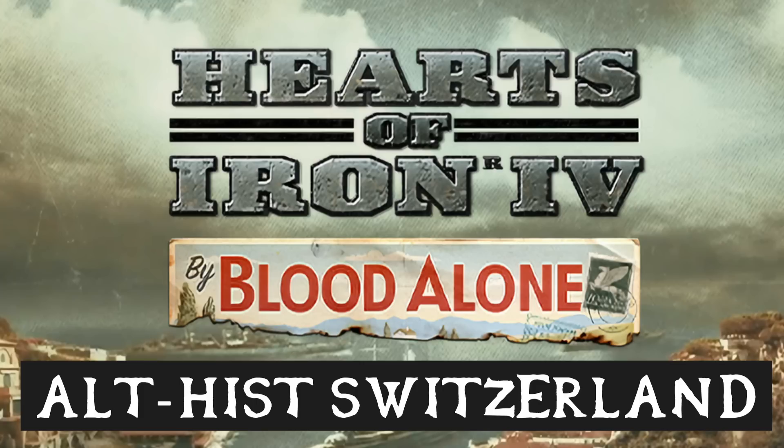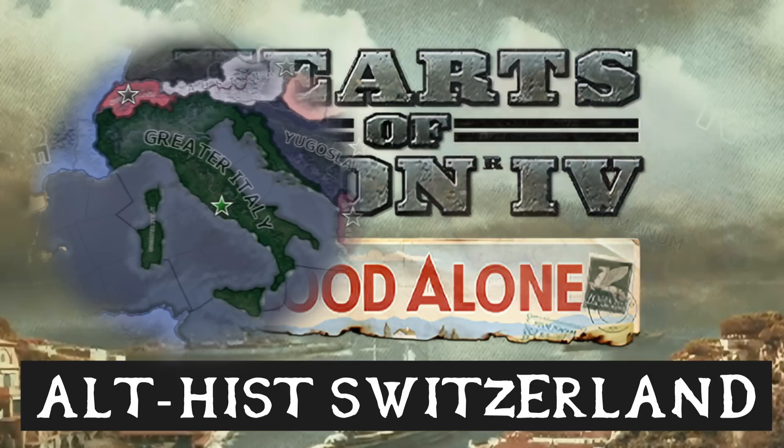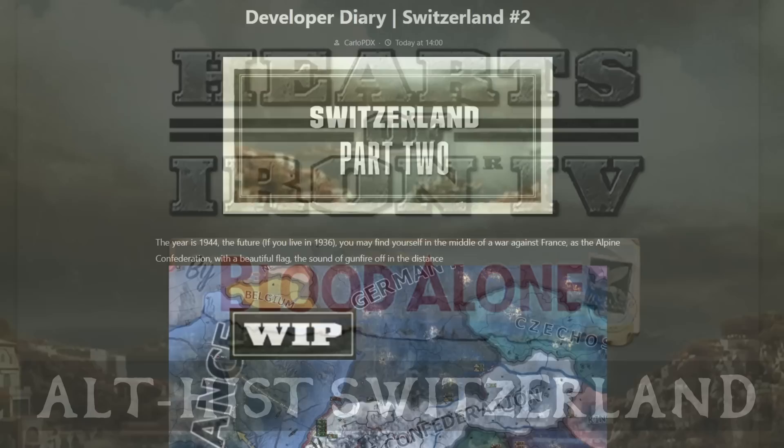Hello everyone and welcome back to the second Switzerland Dev Diary for Hearts of Iron 4, talking about the alternative history paths and the alternate ways you can play Switzerland in the new DLC. Following in the footsteps of last week's Dev Diary talking about Italy and its potential to form Greater Italy and Rome, this week we're looking at Switzerland's ability to form things such as the Alpine Confederation.